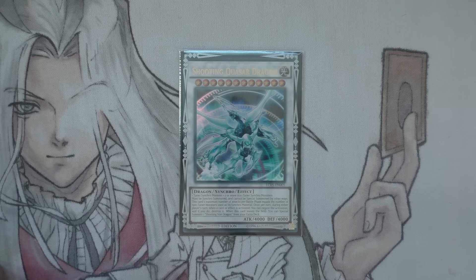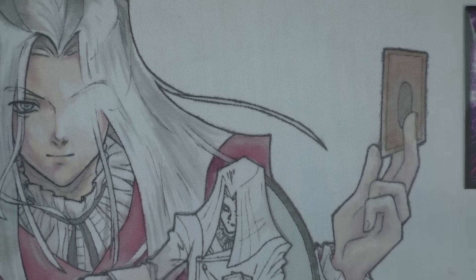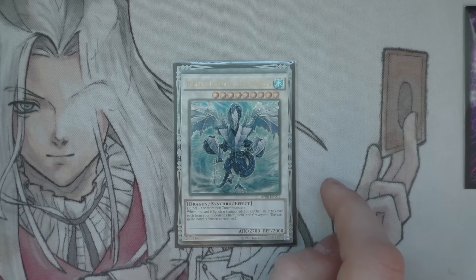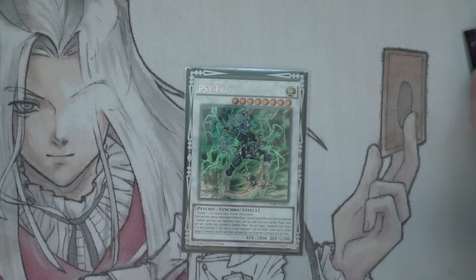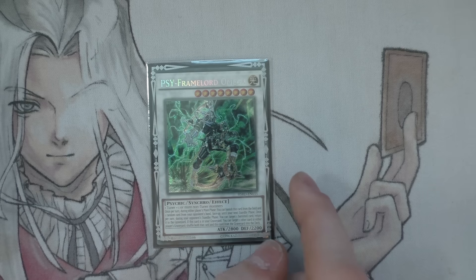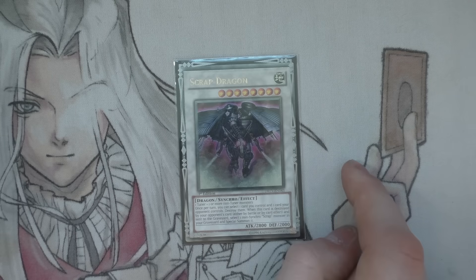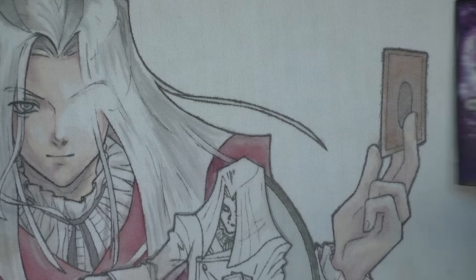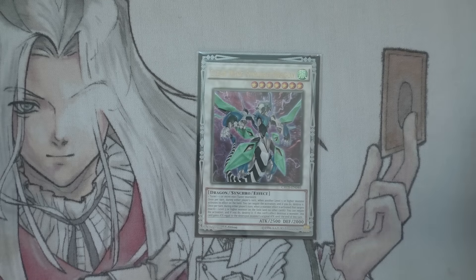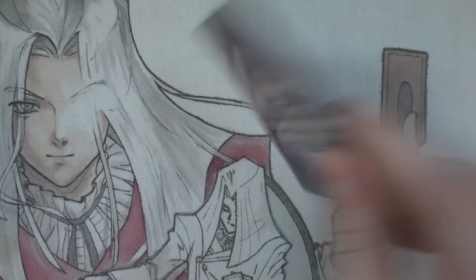Going on to the extra deck. We have the one Shooting Quasar Dragon — Quasar is one of the main aims for this deck if you can get there. One Trishula, Dragon of the Ice Barrier — my beautiful Ultimate Rare baby. The one PSY-Framelord Omega — to put any banished cards back into the graveyard for BLS or anything like that, but also just to take cards out of your opponent's hand. It's a nice 2800 beater. Scrap Dragon — free pops with Level Eater is always nice. Clear Wing Synchro Dragon is absolutely amazing, and when Crystal Wing comes out in the next set, it's going to be an absolute staple for this deck.